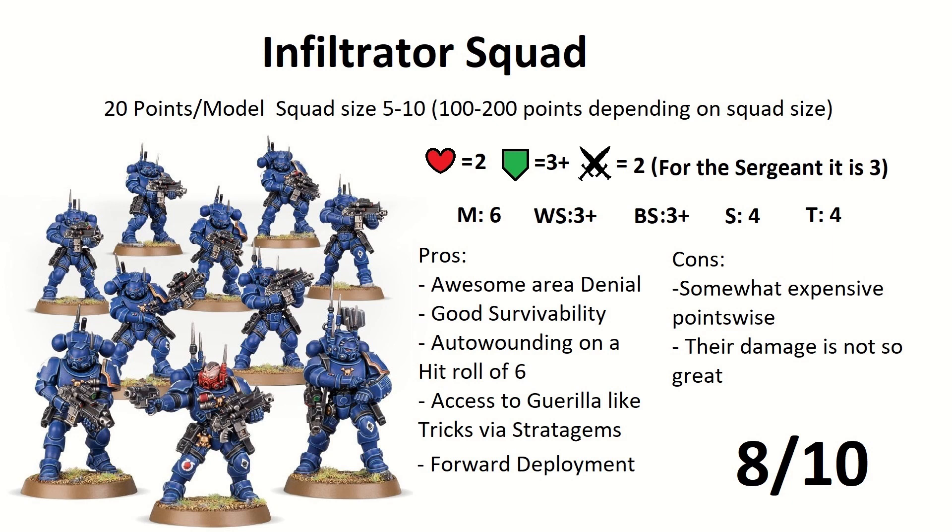The other cool thing they have is called the Helix Gauntlet, which I highly recommend. It's a cool gadget that works like this: the first damage you take in every turn gets reduced to zero, essentially making a save for you when you fail your saves. The other option is a comms unit you can put on one of the guys who is not the sergeant — when you have a Phobos Captain or Phobos Lieutenant, you can use their re-roll aura from 24 inches instead of 6 inches. They also have a cool ability called smoke grenades: for one command point they can throw down a smoke grenade, causing minus one to the enemy's hit rolls. They also have the Phobos keyword, which is good for some movement shenanigans, and forward deployment so you can put them further up the table.